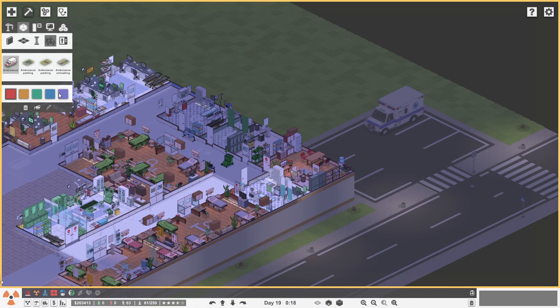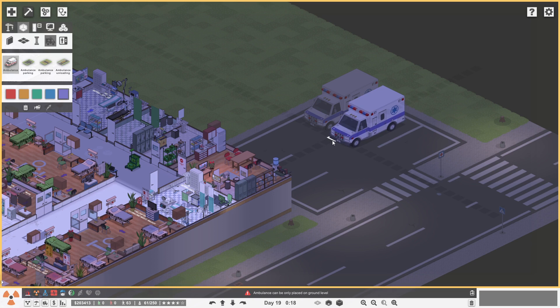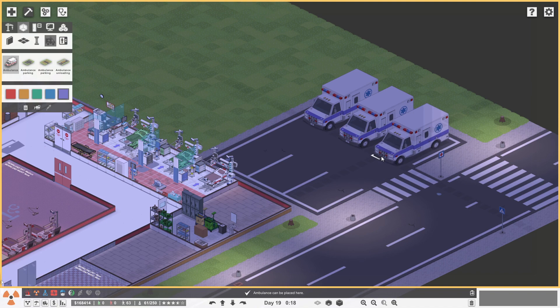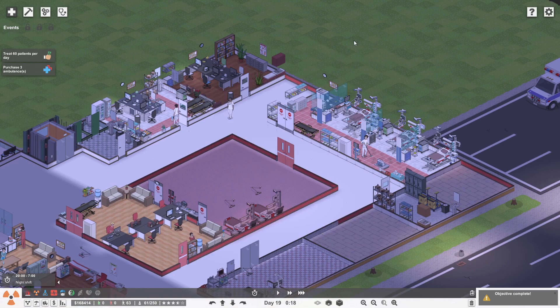Let me figure out where they are. I'd like two ambulances — we'll go with the purple ones. They can only be placed on the ground level, so that's why it looked funny — we were on the wrong level. Each ambulance increases patients by three per day. I'm keen to add another one later. Now we've got two, and we need to treat 60 patients per day to get another decent grant.